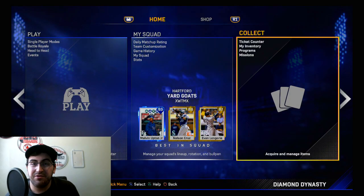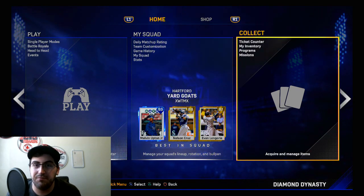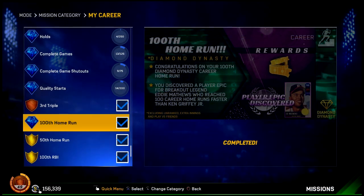What's going on guys? I'm Wilton Moose and today there was a really cool thing discovered within Diamond Dynasty by EB43. He's actually a guy on Twitter — I'll leave his link down in the description below. If you get your 100th home run, you guys can see here on screen, you get a player epic mission to getting 99 overall Eddie Matthews, which is really cool.